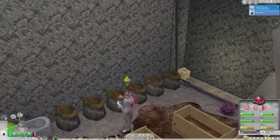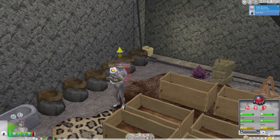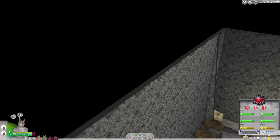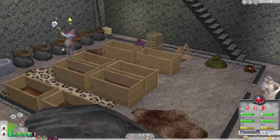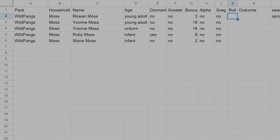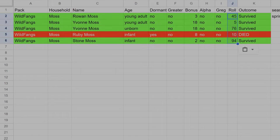We have an earthquake with the infants. Here we go for the disaster rolls — and we lost Ruby. She got a 10. That's rough. Yvonne got a five but still survived because it's spring and she has a lot of bonuses right now. So we only lost one of the infants, and that was the one who was a dormant wolf.